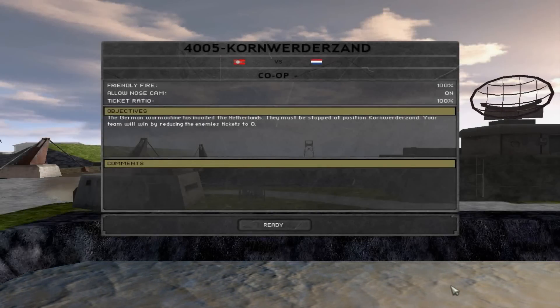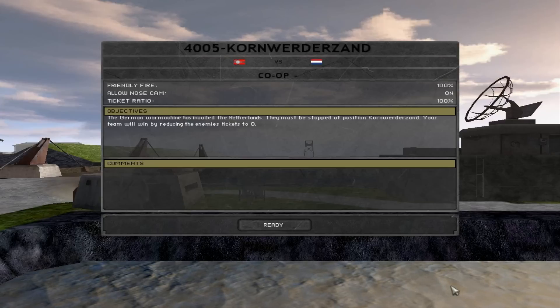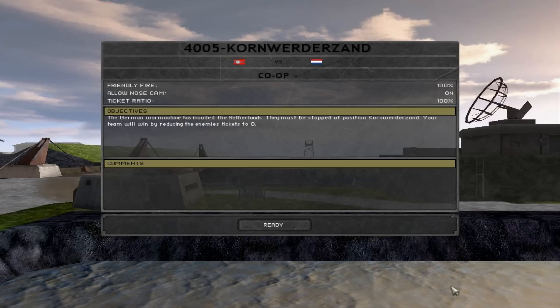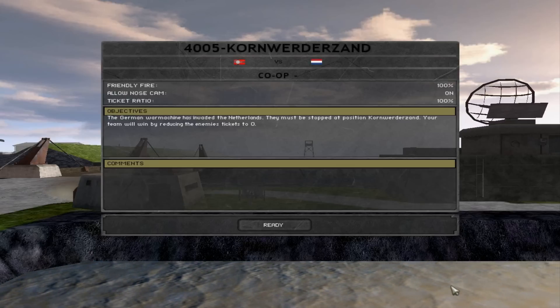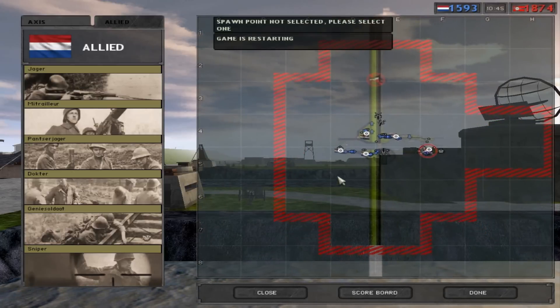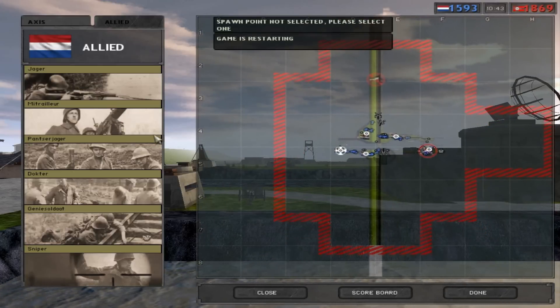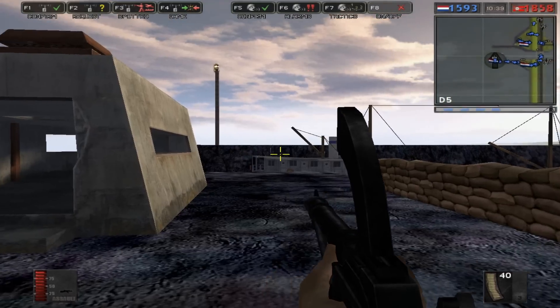Welcome to the next episode of Battlefields of World War II, the series where we go through all the battles of World War II in chronological order as long as they are in the games Battlefield 1942 and Battlefield 2. Today we have the Battle of the Afsluitdijk, or Kornwader Sand, which is the final battle we do in Holland until we return during Operation Market Garden.